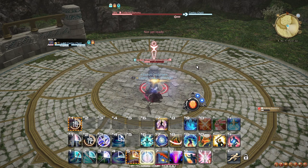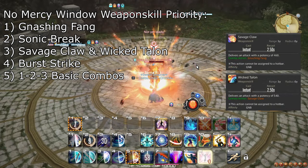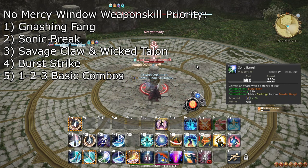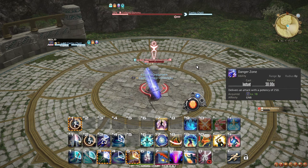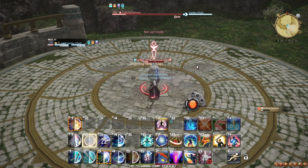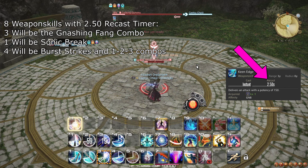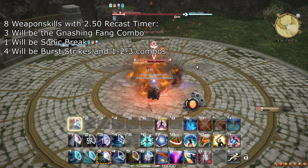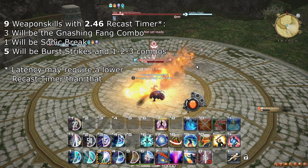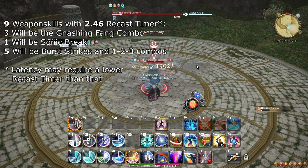In this window, you want to fit the following listed in order of priority: Gnashing Fang, Sonic Break, the rest of the Gnashing Fang combo, then any Burst Strikes you can afford. After that, you simply move on to the filler combo. While doing this, you should also weave Danger Zone and any excess Rough Divide you don't need. Note that you can typically fit two abilities between two weapon skills. With a weapon skill recast timer of 2.50, you can always fit eight weapon skills in the No Mercy window, regardless of whether you late weave it or not. With a recast timer of 2.46 or faster, you can fit nine weapon skills in the window if you late weave it, so it is recommended to late weave if possible.